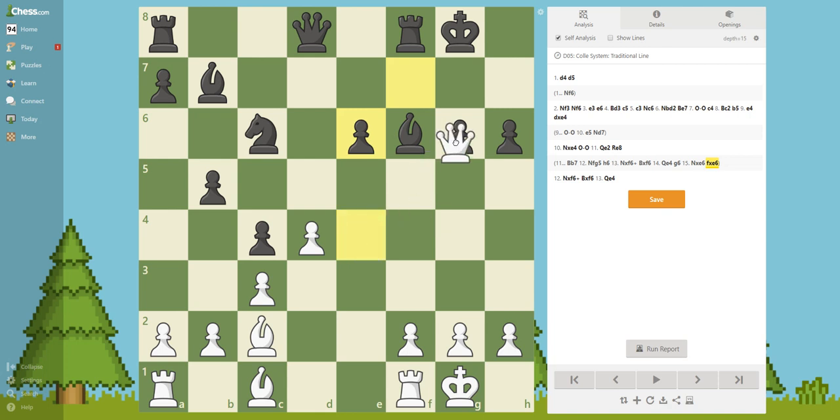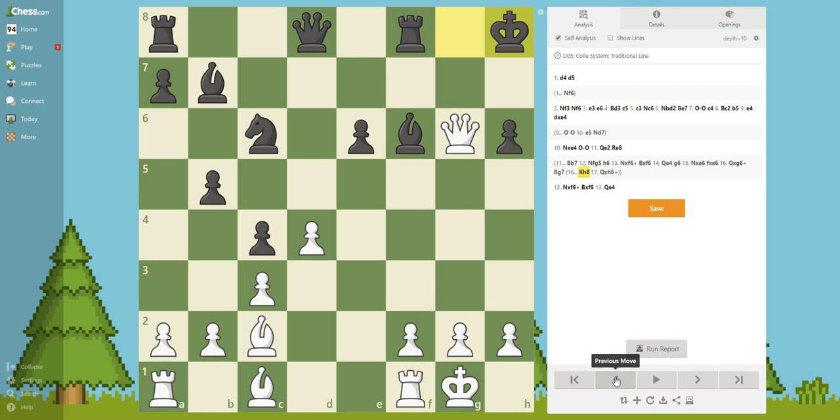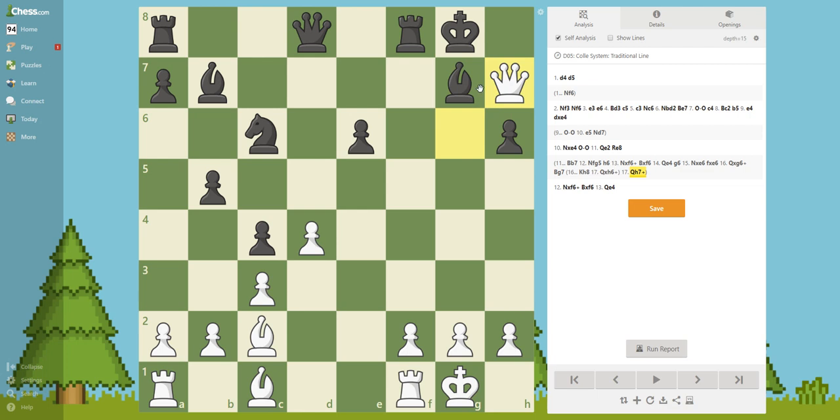Queen takes g6 obviously, and here black has to go to g7. If he goes elsewhere, of course we are going to take and he loses another pawn. Pause the video - what do you think the next move is? It is queen to h7, trying to get the king out where it is going to be more vulnerable to attacks. Queen f7, king f7.